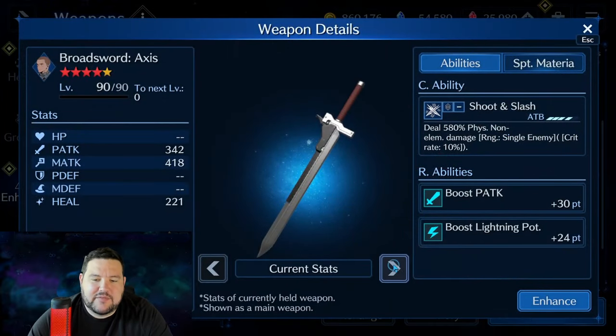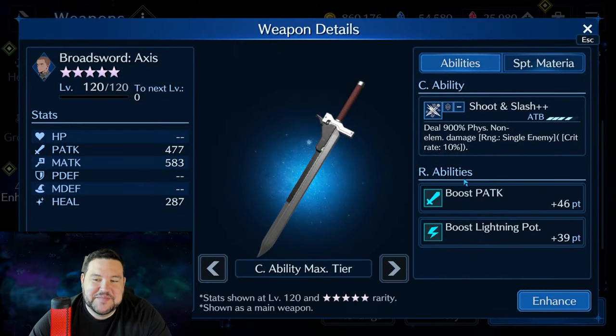Moving along to maybe another example of kind of whack stuff — similar to the Cloud weapon we talked about, 900% physical non-elemental damage is not bad. Lightning potency on it makes it a little weird; however, it makes a great sub weapon for a lightning user.